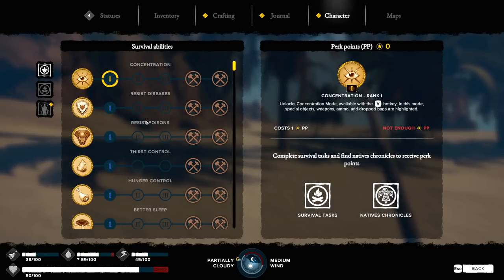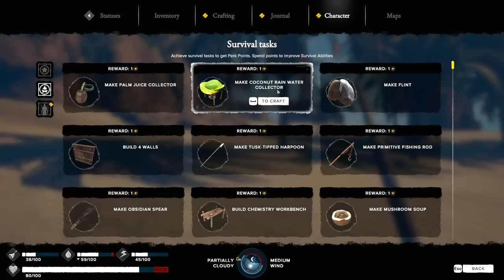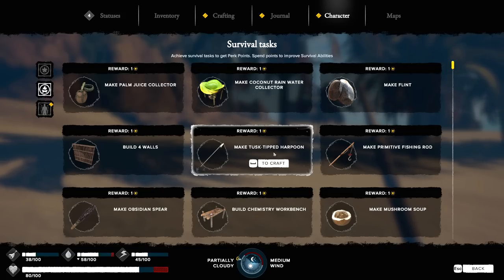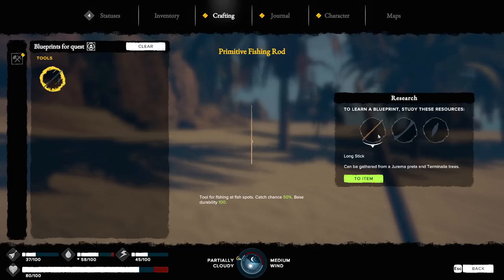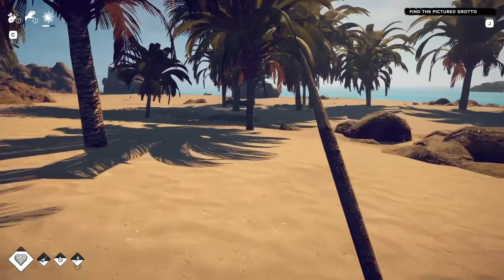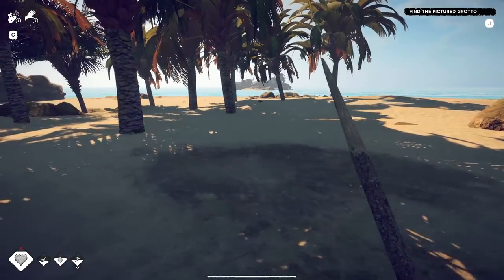Was leveling up a thing the last time we played? Dude, we get actual level-ups! That's cool. So we do various tasks and that will give us perk points, and then with the perk points we can get new things. A tusk-tipped harpoon — or a primitive fishing rod. To me that feels like a solid idea. To learn this blueprint, you must study these resources: a long stick, a bone, and a tendon thread. It looks like we have to do some kind of study in order to unlock new things we can craft. That might be fun to investigate.